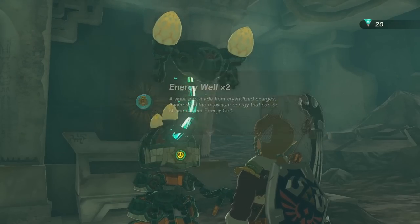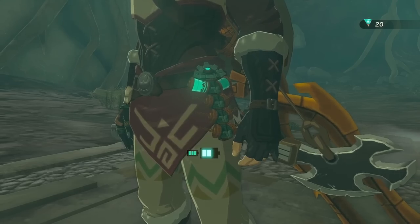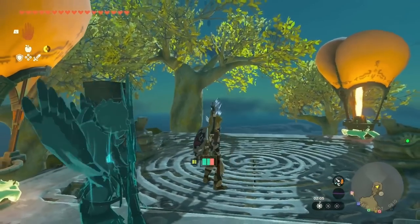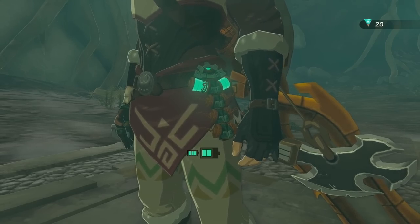For every 100 Zonite energy crystals you'll get 1 third of a battery. That's why each battery has these 3 compartments that light up independently, which you can see when using a Zonite device. Each of your batteries is divided into 3 parts — those are the thirds.